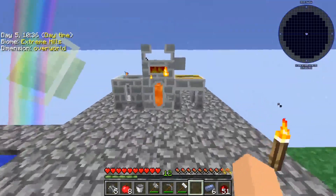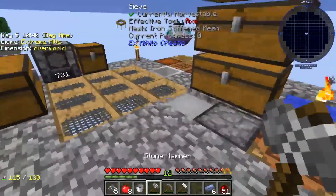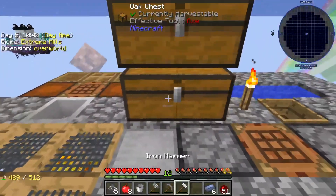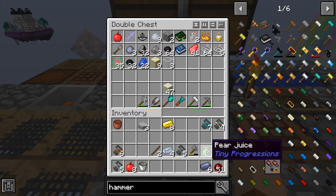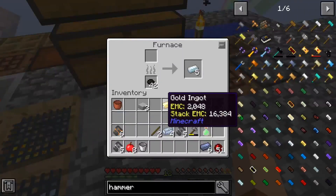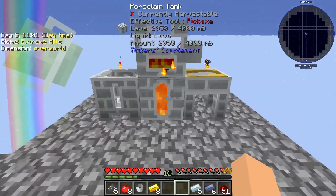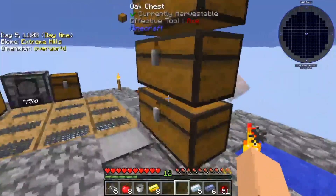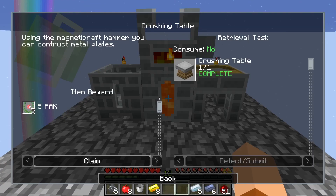Tinkers is all set up here. We don't have any item frames so we'll throw the tools in there with the rest of the things we don't need yet. Some more ingots in here and now we're good to go — Tinkers is set up.